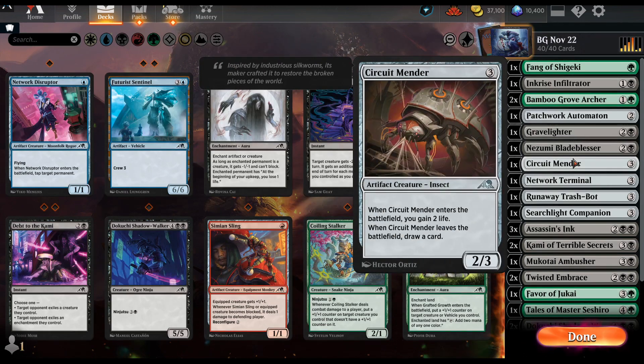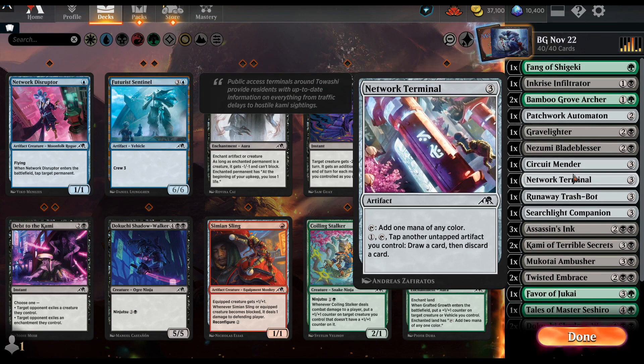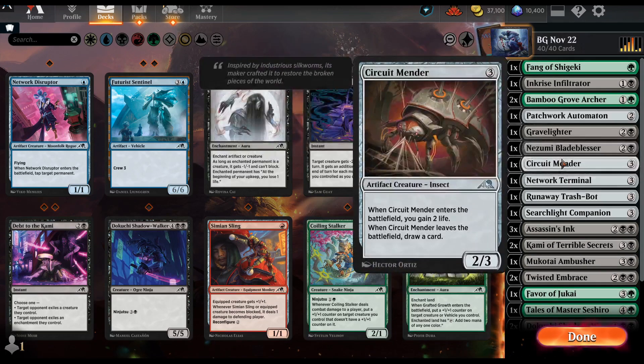I really like this card — it's amazing. With ninjutsu, there were times I was able to attack, ninjutsu something else in, and draw a card. ETB is very good in a ninjutsu format. It's also a build-around. In my deck I'd rate it an A with ninjutsu, but in any other deck without ninjutsu it's still a B-plus because you can draw a card when it leaves, including being exiled.